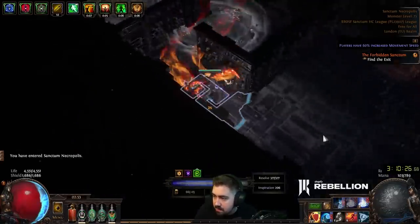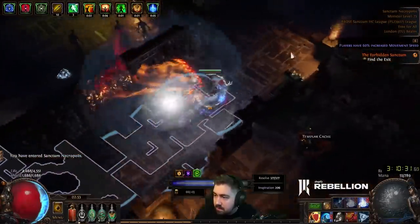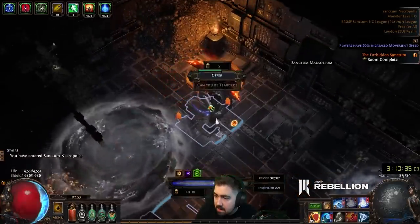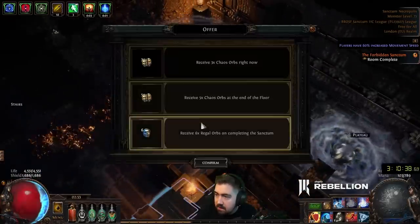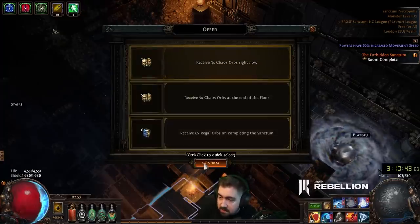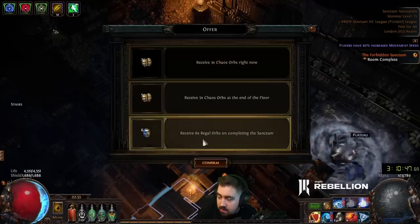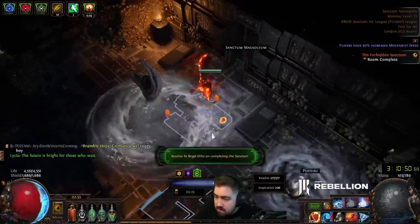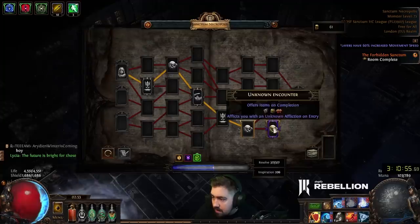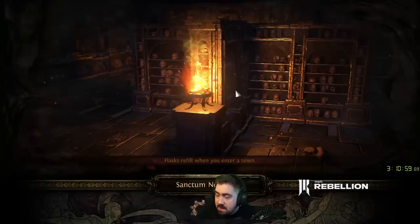Find the exit — we just speed run through here. Easy. There's a bug I've heard about with taking things at the end of this floor, so I don't want to risk that. I could take the regals — we don't have that many regals. That seemed fine. We'll go for the fountain just in case I take damage in whatever this next room is.